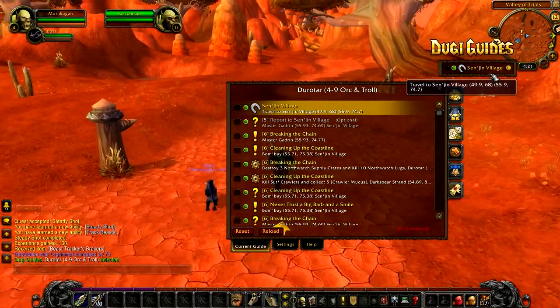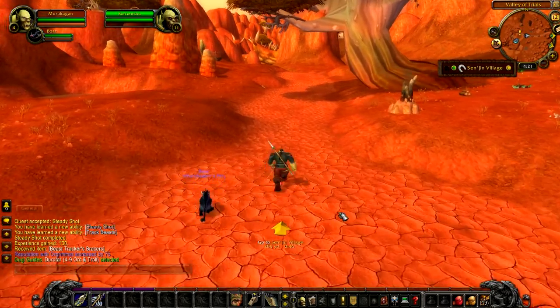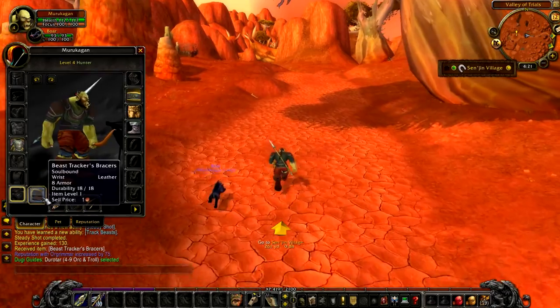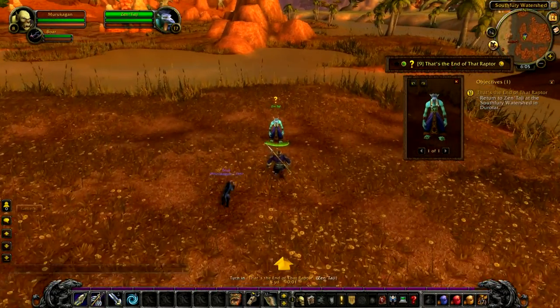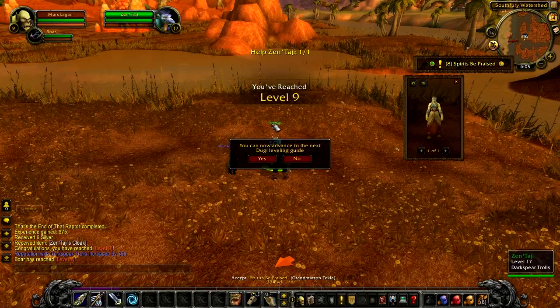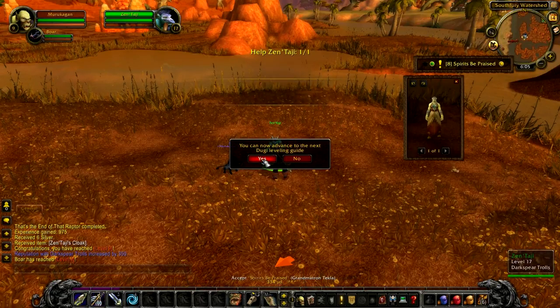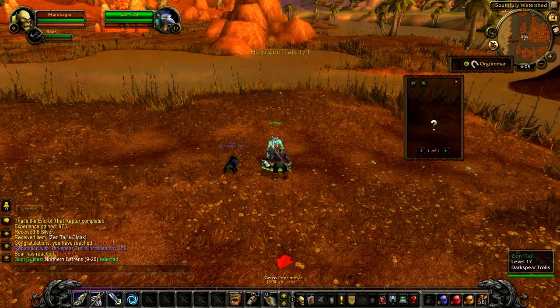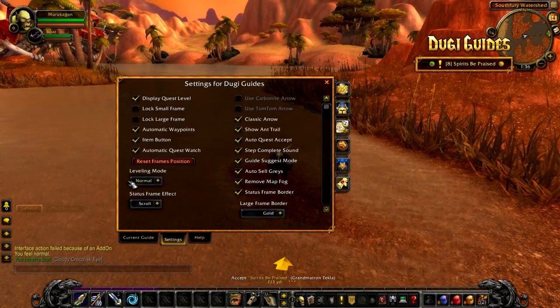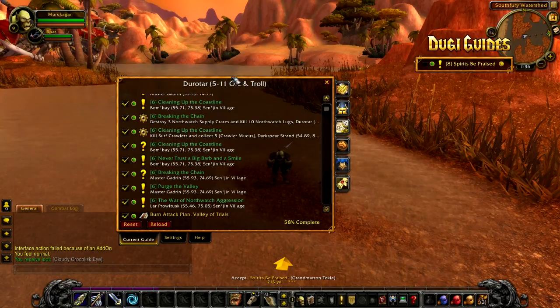Our new guide is now Durata for level 4 to 9. This means we can use this guide until level 9. In hard mode, when we ding to level 9 the guide will prompt us again to skip ahead. The different leveling modes will progress at a different rate — for example, on hard mode I have only completed 58% of the current guide and I'm already skipping ahead to the next guide.